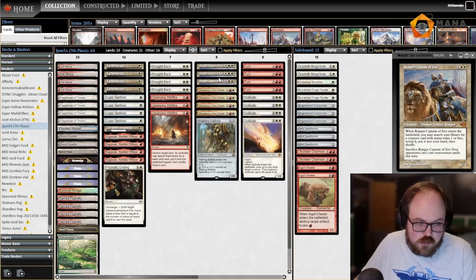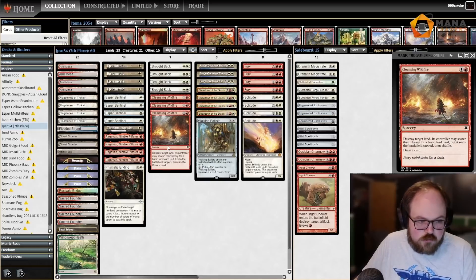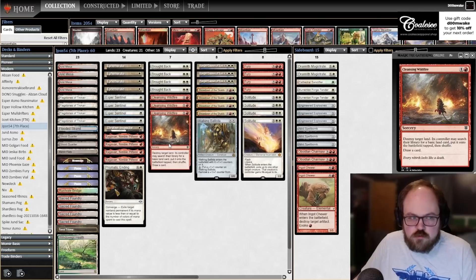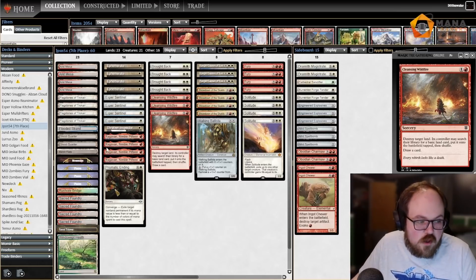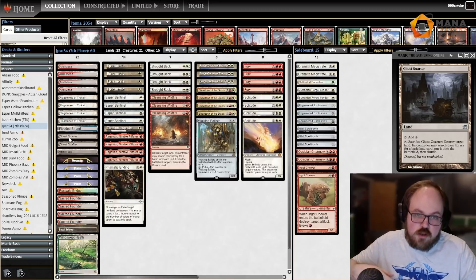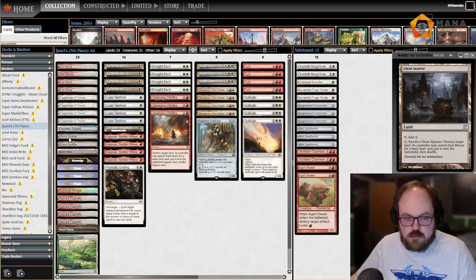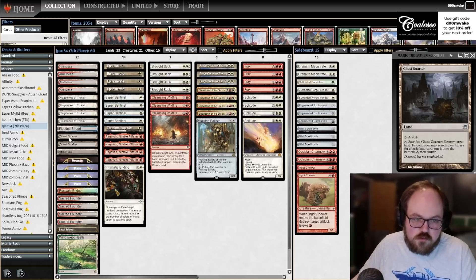To note the rest of the mana base: we've got Shocklands, a Rustvale Bridge — decent as a red-white dual that has utility with Cleansing Wildfire, since the land's indestructible so you can Wildfire your own Rustvale Bridge. You still get a land off the Wildfire but your land doesn't die, so it just turns the Wildfire into Rampant Growth. We've got Ghost Quarters, which are also powerful with Brought Back — you can Ghost Quarter your opponent's land and bring it back, or Ghost Quarter your own land and Brought Back it.